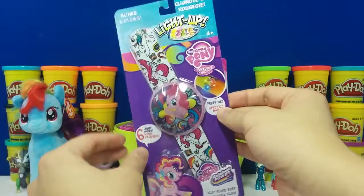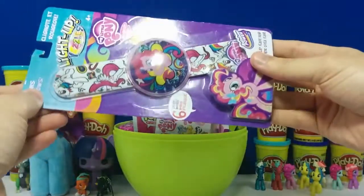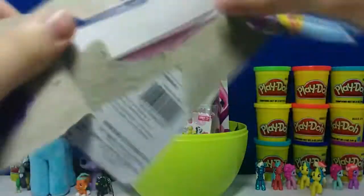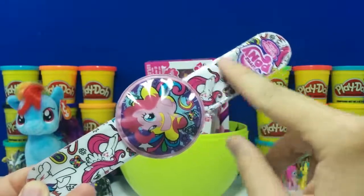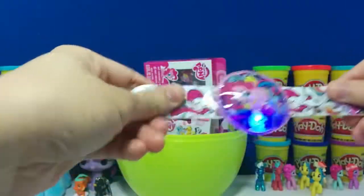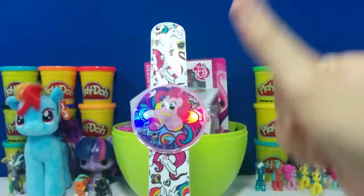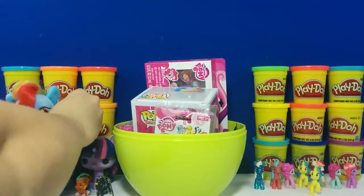I found a Pinkie Pie Slap Band and there's also lights. I'm going to take it out first and then I'll show you guys. This slap band is pretty cool — it's pink in the back and there's a bunch of cool art on the front, and here you have Pinkie Pie. If you press the middle here you can see lights flashing, and you slap it on your wrist just like that. Give me a thumbs up if you like Pinkie Pie. Let's put this slap band on Rainbow Dash so it'll look cooler.